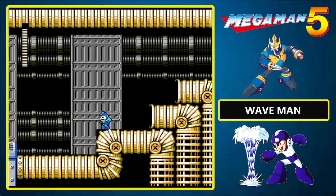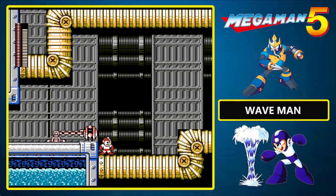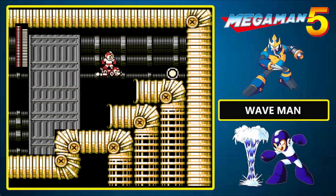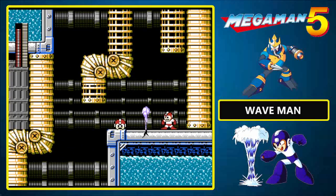That's the first part of the stage taken care of. And now is the time to reintroduce the Rush Jet. Once again, it got totally ruined in this game, because he can only fly straight — not up, not down, not to the left, not to the right. You don't have any control over him, and that stinks! Because that would certainly come in handy in certain sections of the game.